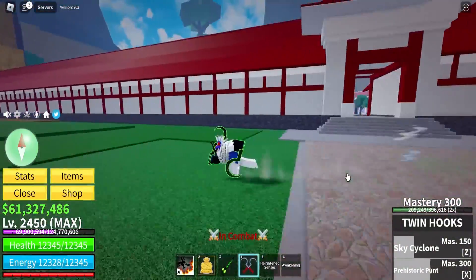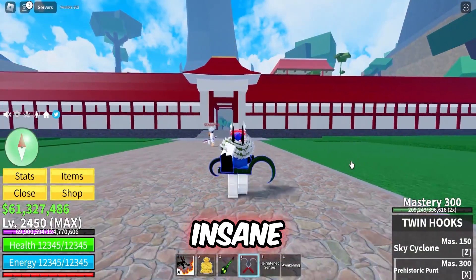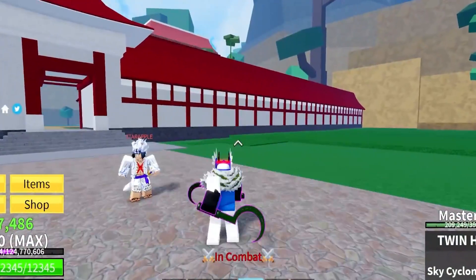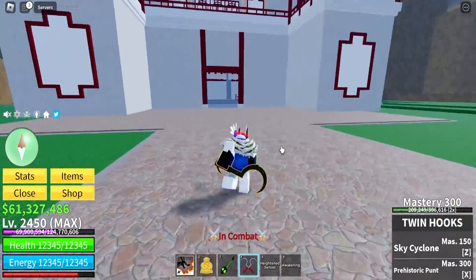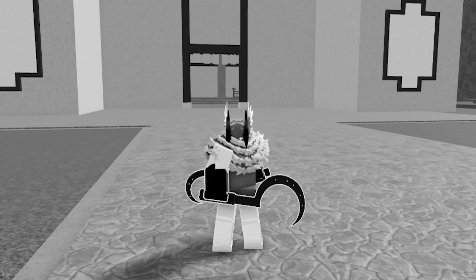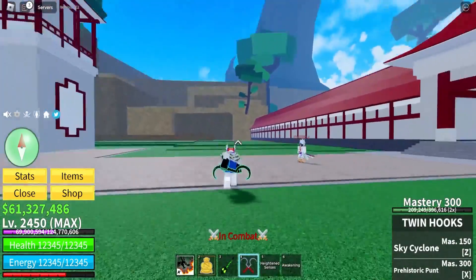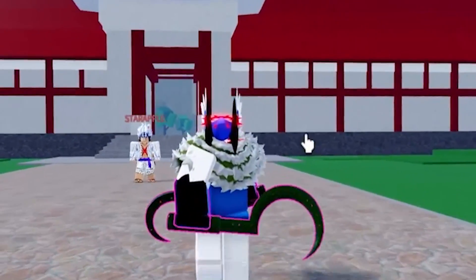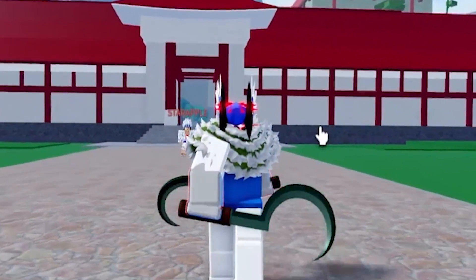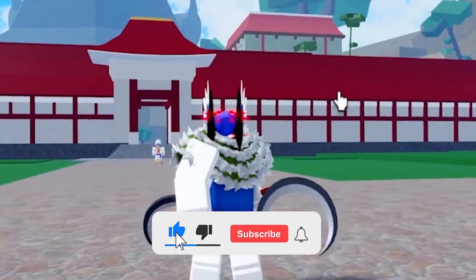Alright guys, Twin Hooks are insane - I'm never gonna lie. Even if it's an uncommon sword, this is pretty insane with the speedy slashes. The only flaw in it is the range - it doesn't have any range. So if you're fighting some range like a sky camper, it's not gonna work that well. But anyway guys, that was Twin Hooks for you - pretty good swords, really really underrated. I'll see you guys in the next one, don't forget to like and subscribe.